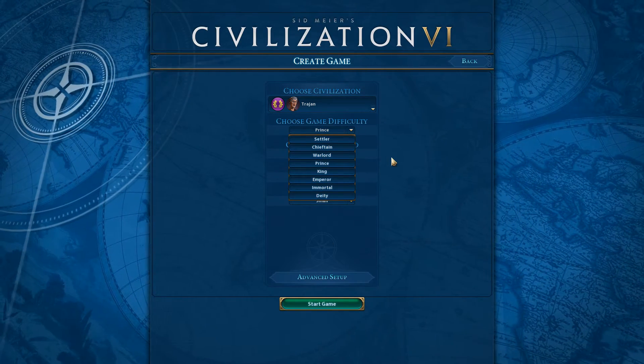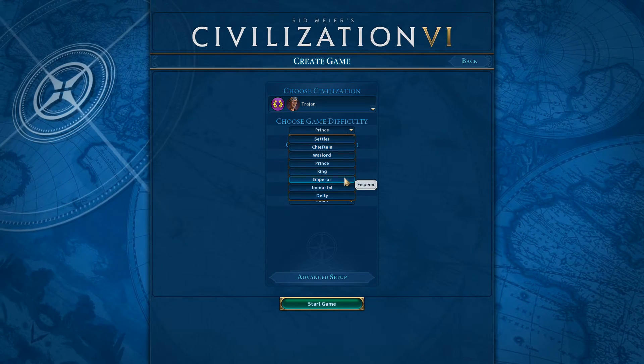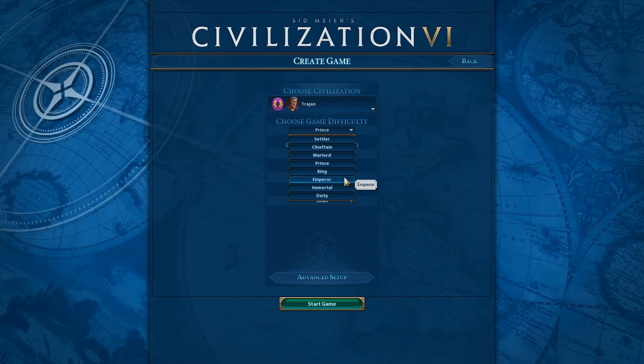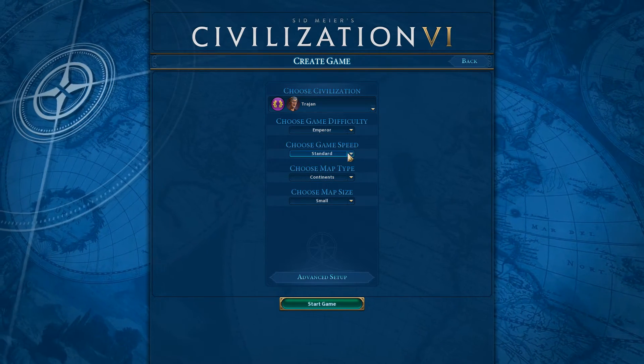In terms of difficulty, I don't see any reason to go anything lower than Emperor, even though I've not really played Civ VI properly or done a full playthrough. I'm still not a novice to civilisation games full stop, so we're going to go on Emperor, and hopefully within a playthrough or two we'll get it up to Deity and do Let's Plays from there.